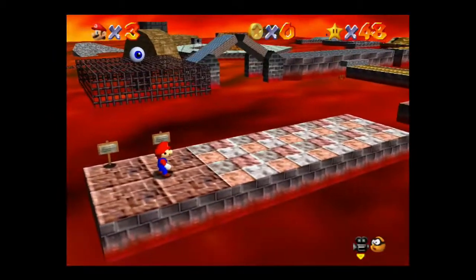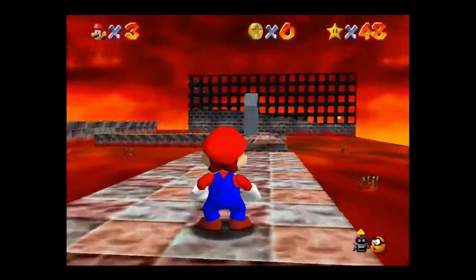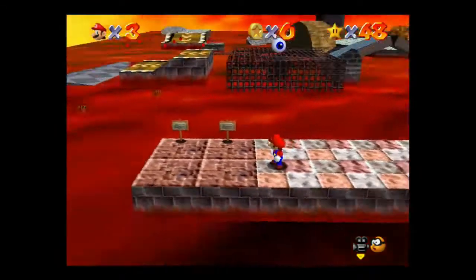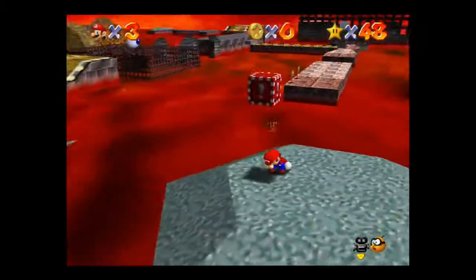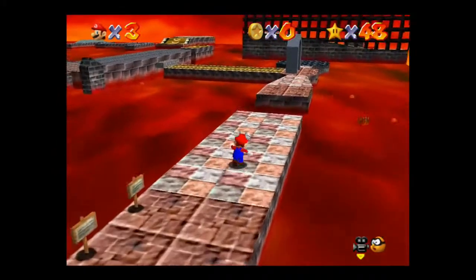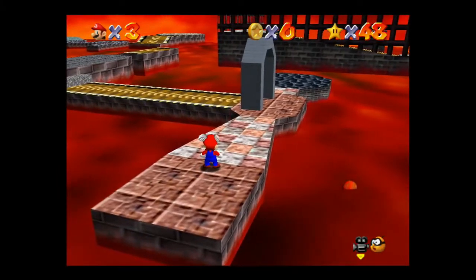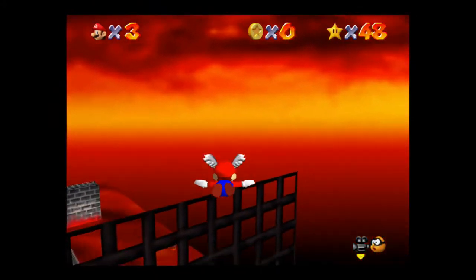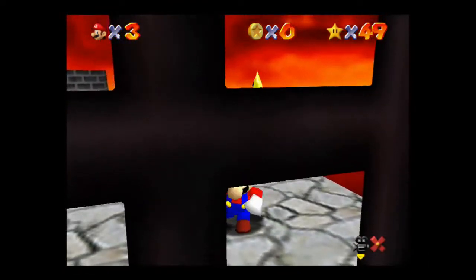The next star we get is Red Hot Log Rolling. There's a giant log over that way — you can't really see it from here, and that's the way you're intended to get it. But honestly, there's a much easier way. If you long jump over here and grab the wing cap, you're going to long jump back over here. This jump can be a little bit tricky but it's not too difficult — you want to do a triple jump, and make sure when you do it you're jumping off that arch there. The star is right here — you can just fall down and it's right there. Super simple.